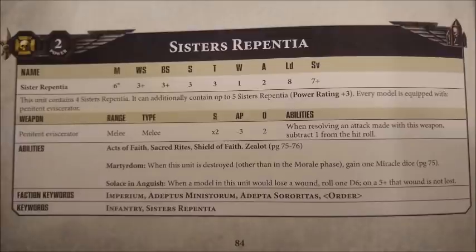In battle, both the Sisters Repentine and the Repentine Superior are Elites choices for Codex Adeptus Sororitas. The Sisters Repentine are a 4-model squad bought at 13 points per model, and you have the option to include up to 5 more sisters for a 9-woman squad. For this investment, you get a fairly meagre profile: movement of 6, weapon skill and ballistic skill of 3+, strength and toughness of 3, 1 wound, 2 attacks, leadership 8, and a 7+ save.